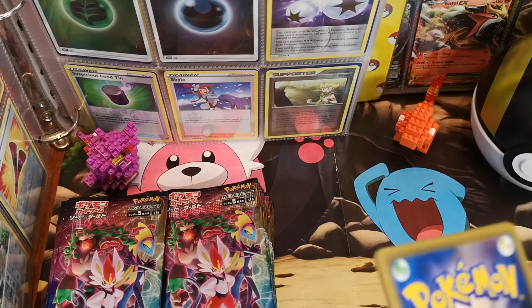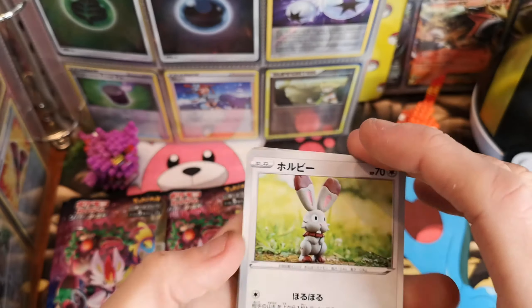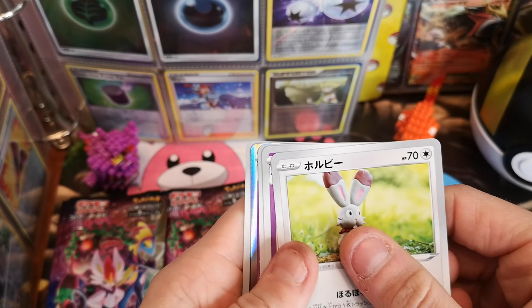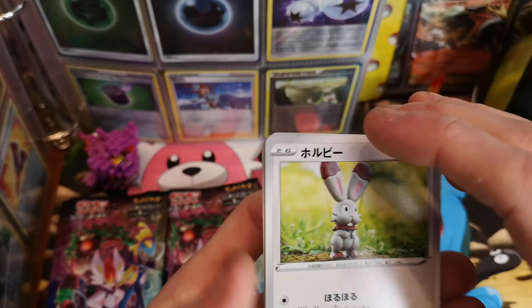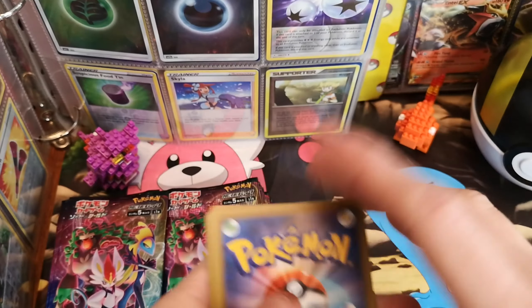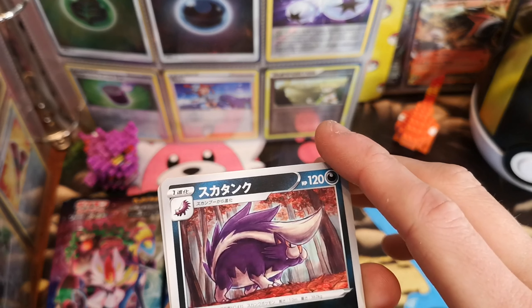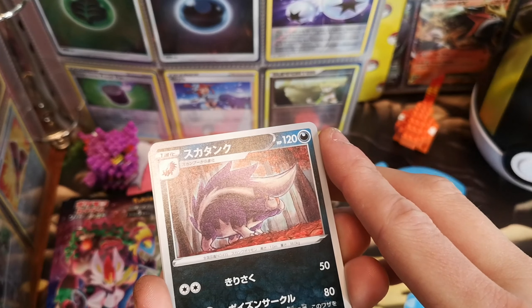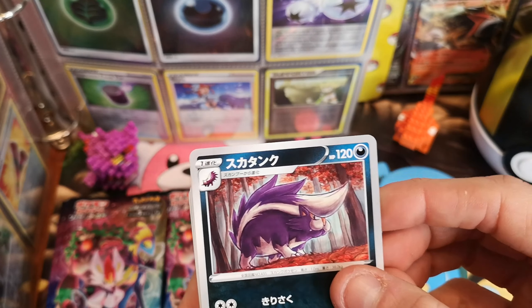That's my starter. There's only five cards per pack on this one. Let's do a card trick — put one in front. We've got a Bunnelby. So we've got a Skuntank — Skuntank? What's it called? The big one? It's a weird name.